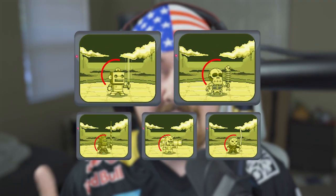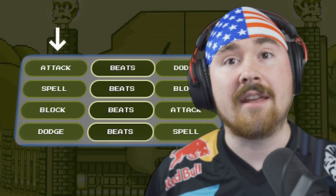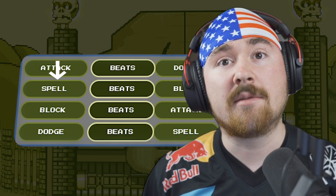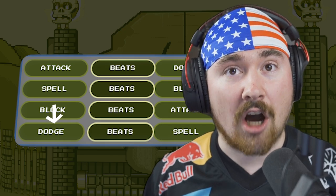Each battle consists of five different rounds, so you better prepare and figure out what weaknesses the AI has and attack those. You'll have four different actions when attacking the AI: the first one is attack, the second is spell, the third is block, and last but not least is dodge.